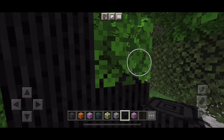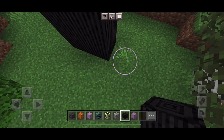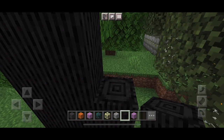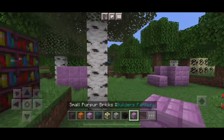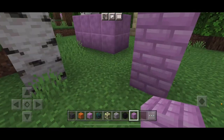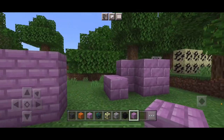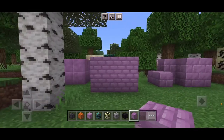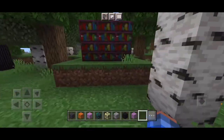Pillars — so these are supposed to be pillars. These are the ones, gotcha. Small Purpur Bricks. Here are the different types of the Purpur Bricks, okay then.